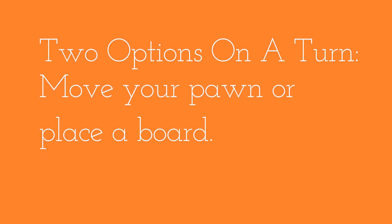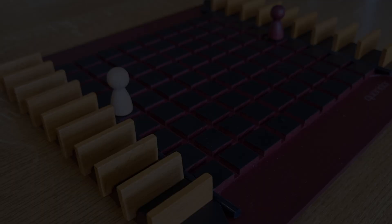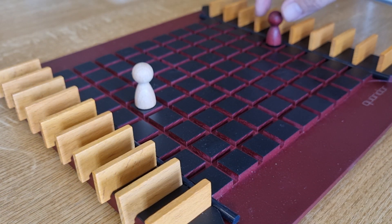Now we're ready to play. On a player's turn, you have two options: move your pawn, or place a board. If you choose to move your pawn, you can move it one space, either horizontally or vertically.